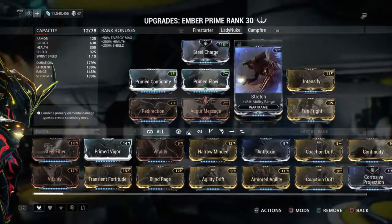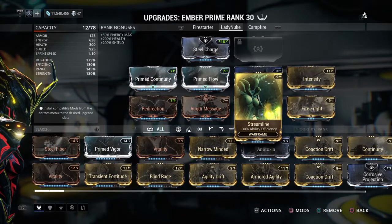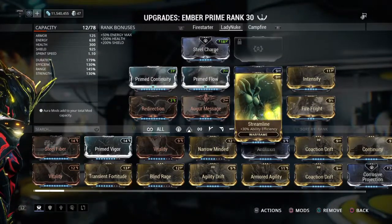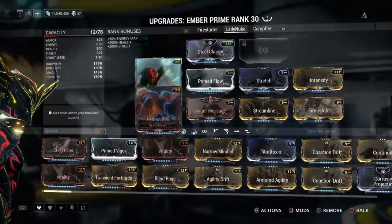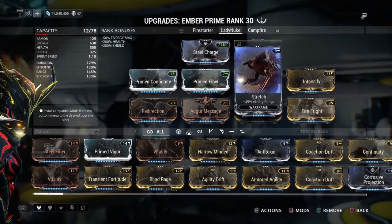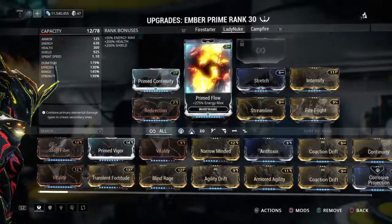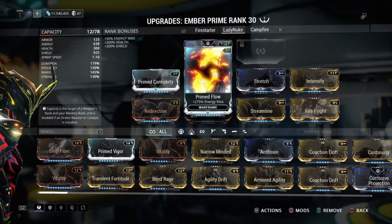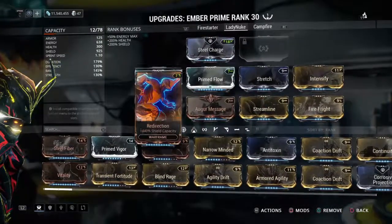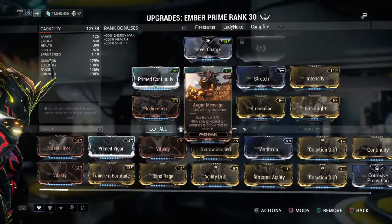I only have a little bit of efficiency — surprisingly enough, I only have Streamline on me. But when I use World on Fire, it takes barely like one energy per second — very low energy. That's probably because of duration. It turns out duration and efficiency for activation abilities, where you can activate and deactivate, you need duration for those abilities. I've noticed that with Valkyr as well. A lot of duration and a little bit of efficiency is more important than having full-out power efficiency.